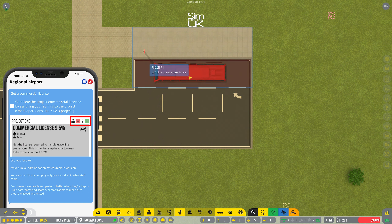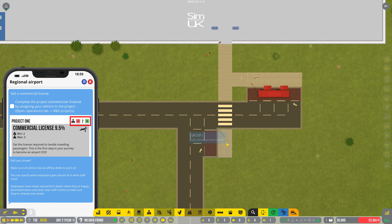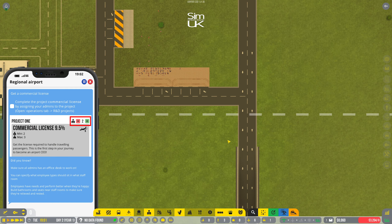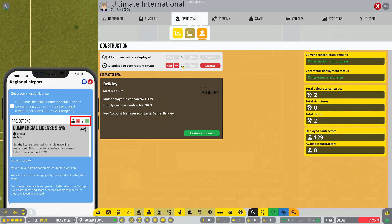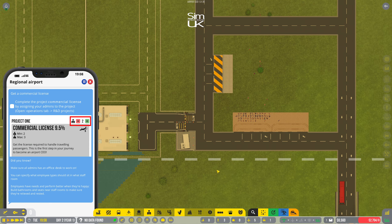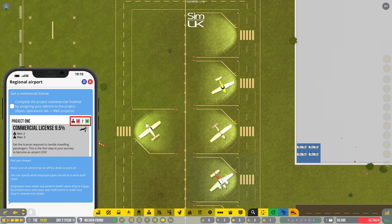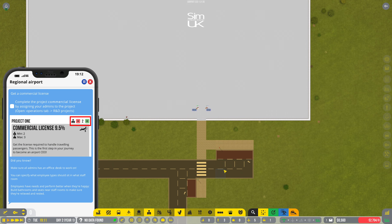Buses are coming in but I wasn't expecting anyone — oh, employees! These are the administrators coming in to work on the R&D project. Right, let's get rid of the construction crew, and hopefully once they've gone our hourly balance will even out a bit, because 8,600 is not a lot to work with.